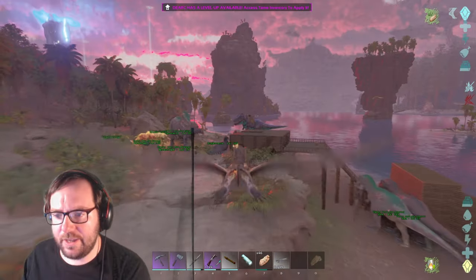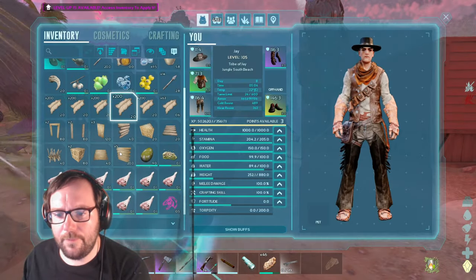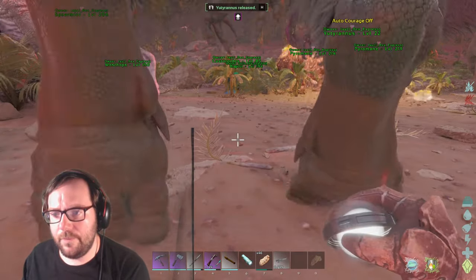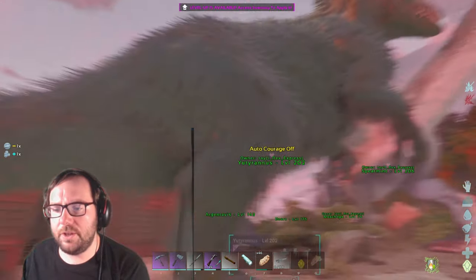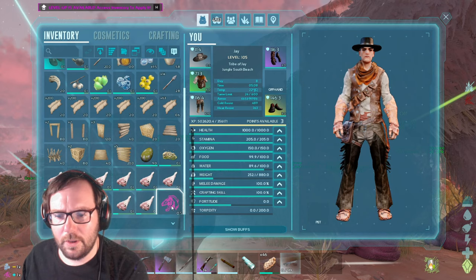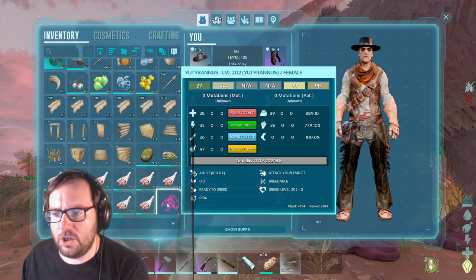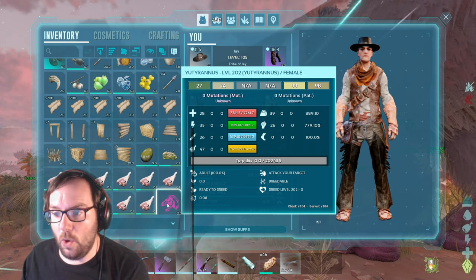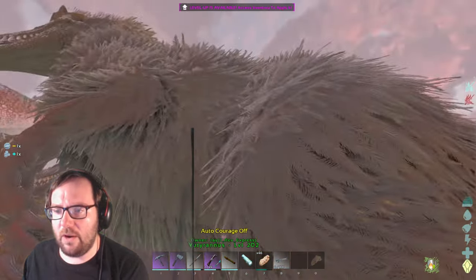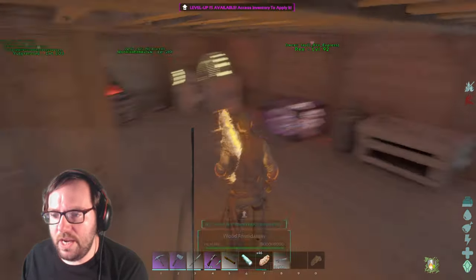We're back safe at base. Let's check on the higher level Uterenus stats. She has 28 points into health — that doesn't seem great — 35 points into stamina, and 26 points into melee, which is even worse. Terrible melee and terrible health, so we're gonna have to find better ones in the future.